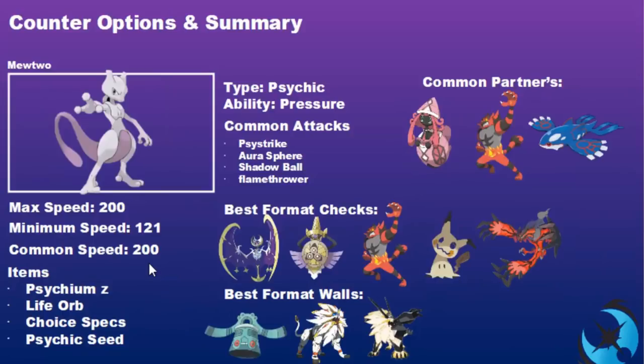Now for counter options and summary. Mewtwo's maximum raw Speed stat is 200 — if you're scarfing something to outspeed it, make sure you're over 200. In Trick Room the minimum Speed is 121 unless it's holding an Iron Ball. The standard Speed stat you'll see is always 200, taking advantage of that 130 base Speed. Common attacks you'll see are Psystrike, Aura Sphere, Shadow Ball, Flamethrower, Thunder, and Taunt.